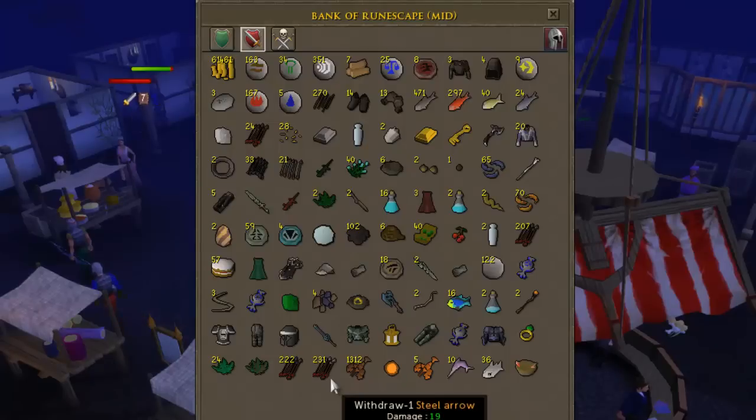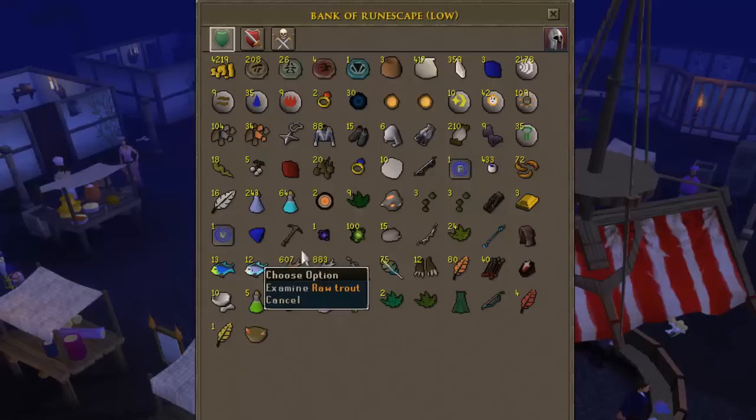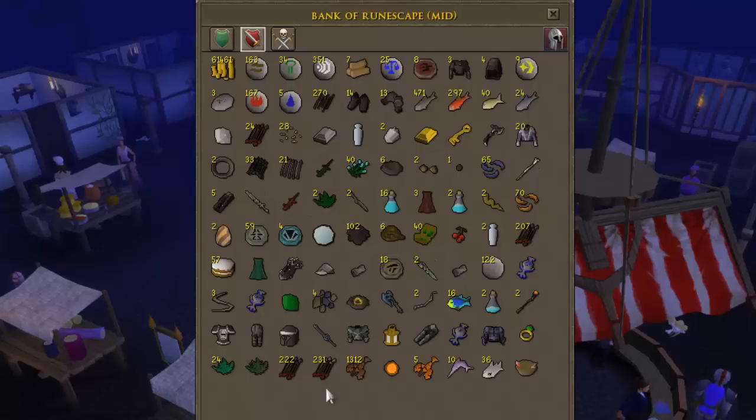I don't really need food right now, so I think I'm just going to sell all those because I'm not really doing too much slayer at the moment. I'm going to sell those to get some cash and then use that money towards Herblore to get to 64 Herblore. I still have 600 salmon and 800 trout, so I'm pretty set for food.